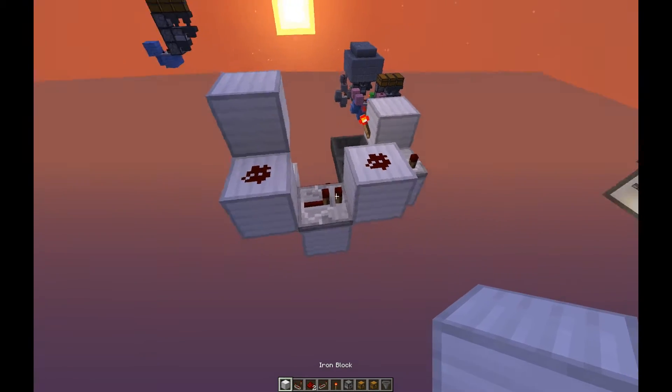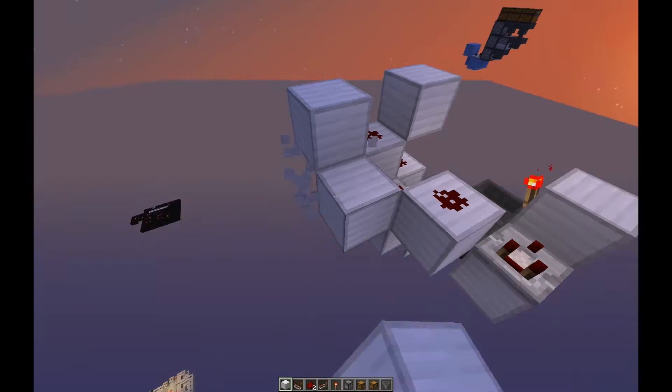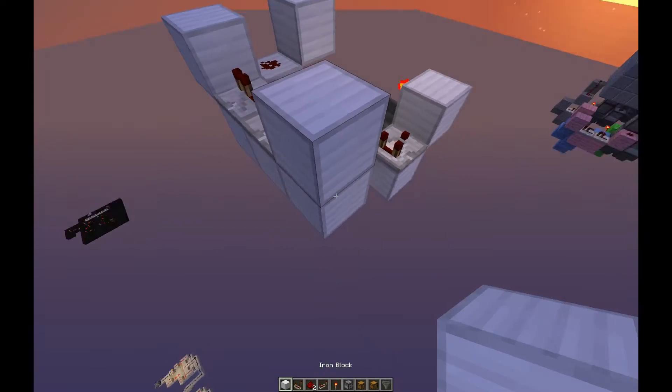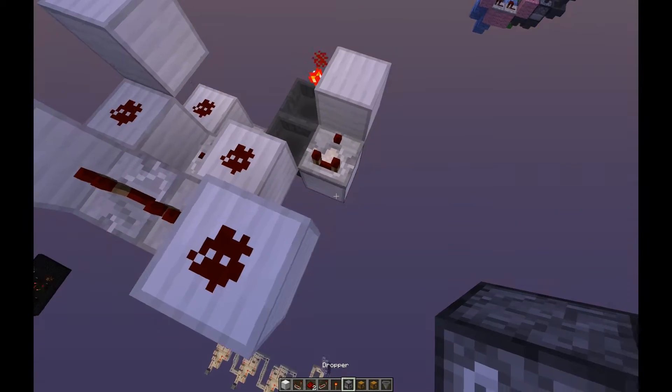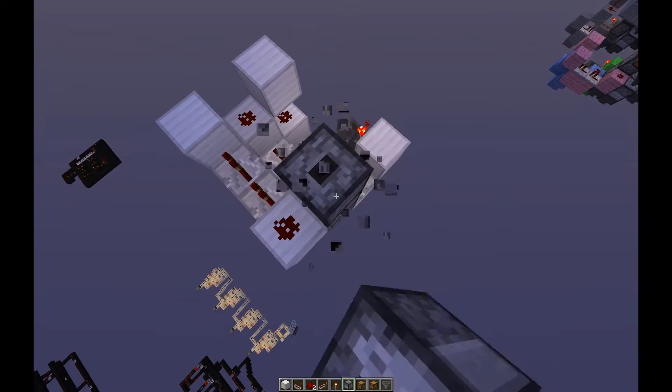The next thing we need to do is put a block up there, then a block there and there, and we are going to put two repeaters here, and then a block up for redstone dust. Then off here we are going to get three droppers — one, two, three — on each side, like that.